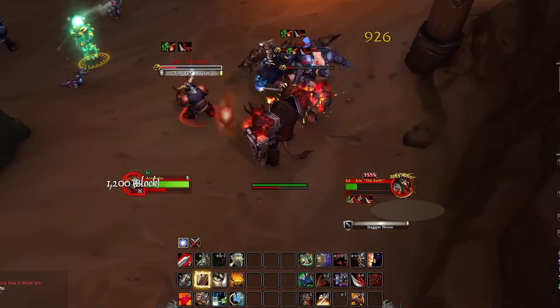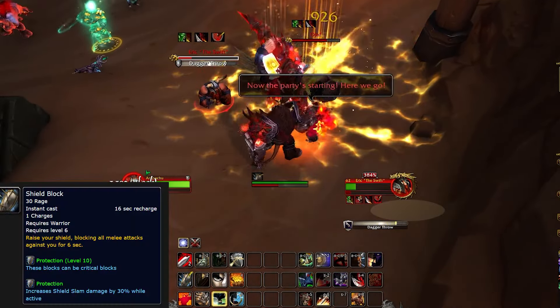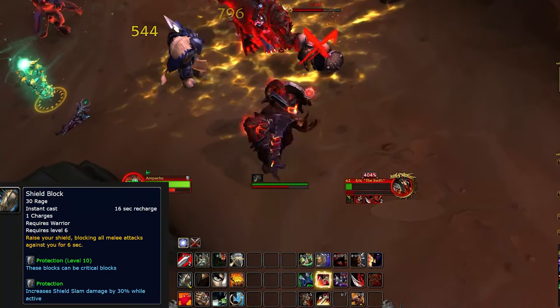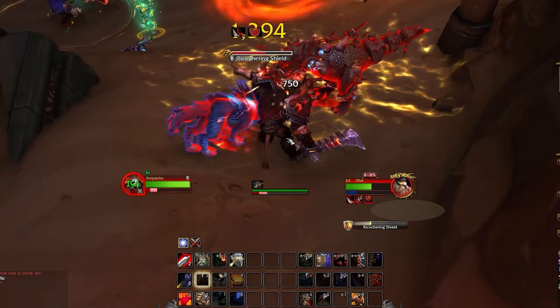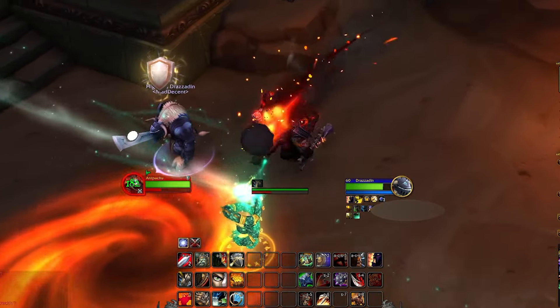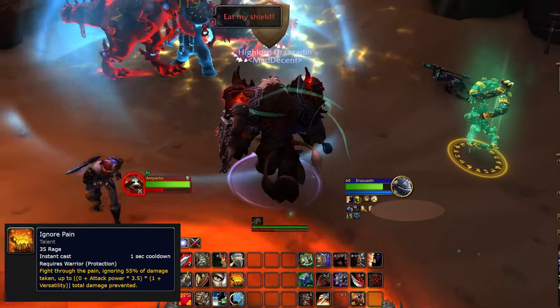On the mitigation side, you're going to be doing two types of mitigation. One is Shield Block — that's going to increase the amount that you block per hit and is going to be excellent for targets that hit rapidly or for smaller hits, and really good against multiple targets.